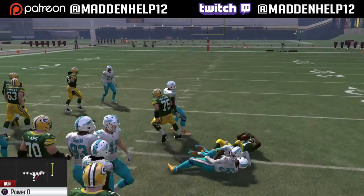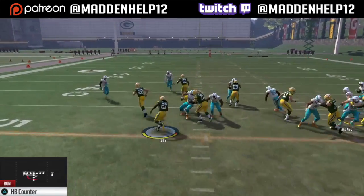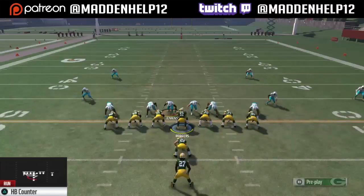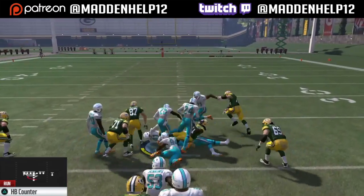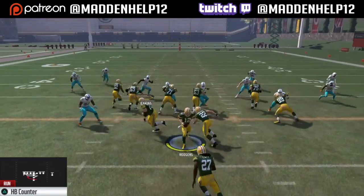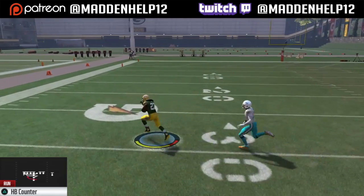The next play we're going to be going over is the counter. The counters are really good this year — you see here we get a bunch of seals and we're able to kick it out for a long run. The counters are a very good, almost overpowered run this year. So you definitely want to mix it into your offense. Run the Power O right and the counter left, mix those two in and you'll be able to get a good ground game going.